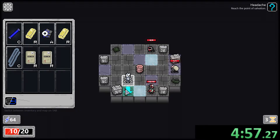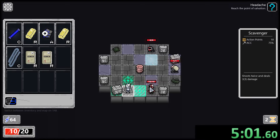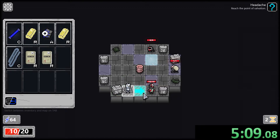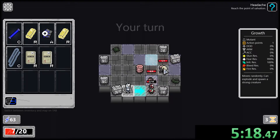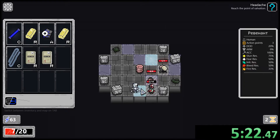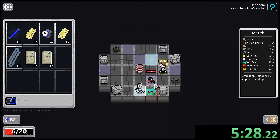Move here, press one, move down here. I thought the gun would be ranged — you lied to me. It's all about the punchies! Get punched — wait, we slid into him and bumped him. Bumping into things deals extra damage, good to know. What's this guy do? Growth moves rain like explode and spawn a strong creature — that's not good. We gotta kill him before he becomes a problem.